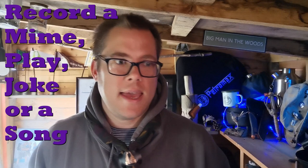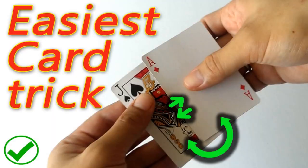Number six is the Entertainer badge - super fun. They'll record a mime, a play, a joke, or a song and send it to friends and family. They'll make a puppet - a shadow puppet or marionette - to entertain the family, and come up with two songs. They could write a song about lockdown or why they love cubs, share it on Zoom, or even learn a magic trick. It's all about having fun and being a bit silly.